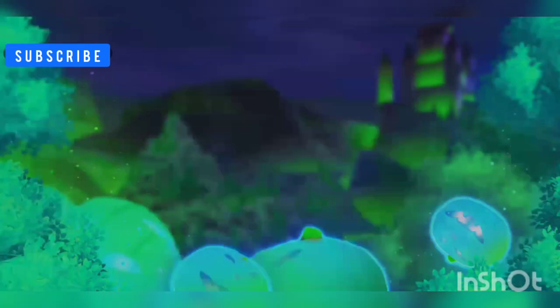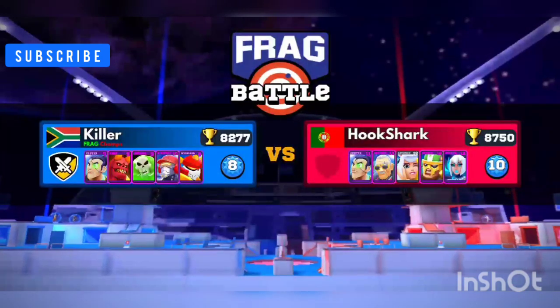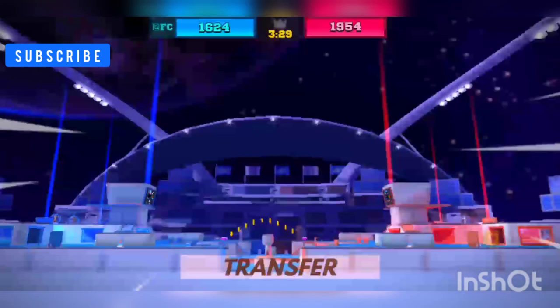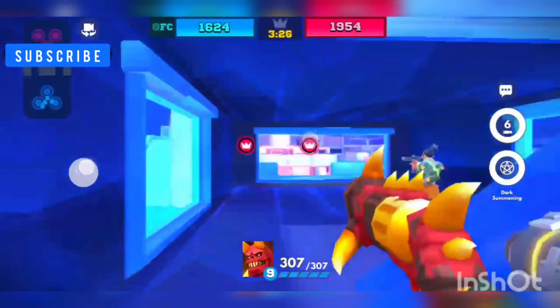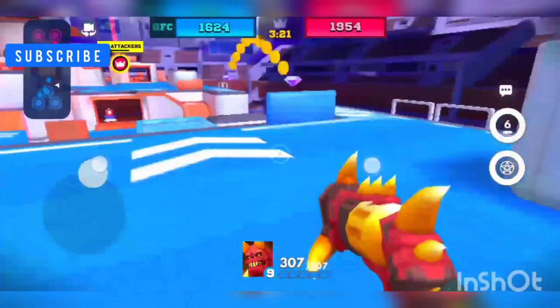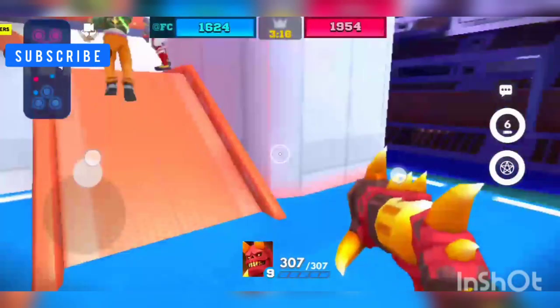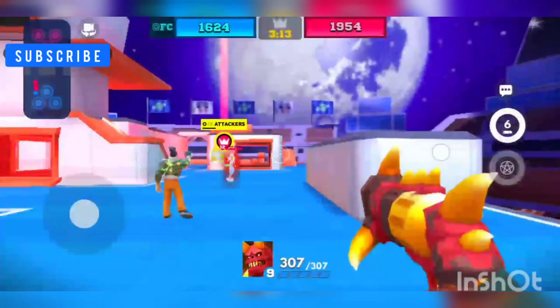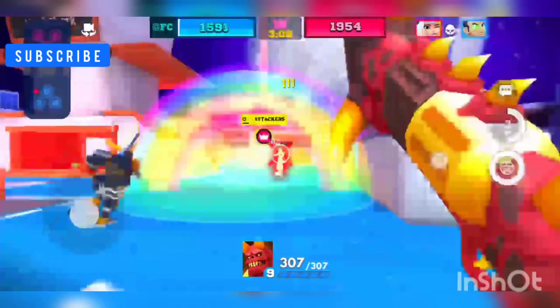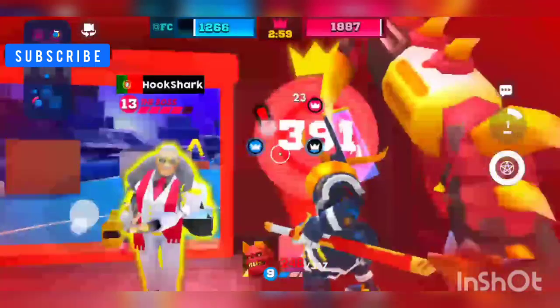I'm gonna play it one more time just to show you guys again — it's a really really fun game. On the right side of the screen is your special ability, and you have six — that is your ammo for this character. The special power with the star under him is summoning, so I can summon any player from the enemy team that I want.